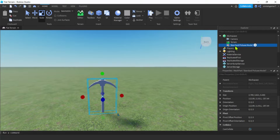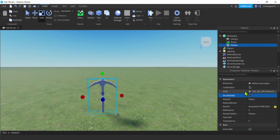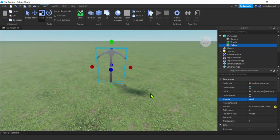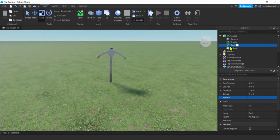We'll make the material metal and I'll rename it to 'pickaxe'. Let's see what we got - we'll go up and get the color. We'll make it metal: hit M, arrow down one - metal. We get kind of shiny there, not bad. Now we're going to go to the Workspace, hit the plus, get a Tool - we need to put it in a Tool so we can pick it up. Change that to 'pickaxe' and drag the pickaxe mesh into the pickaxe tool.